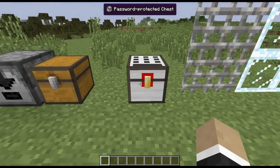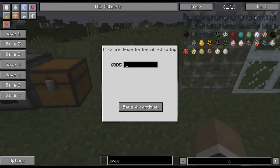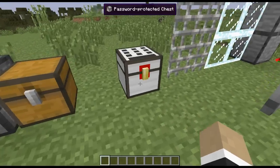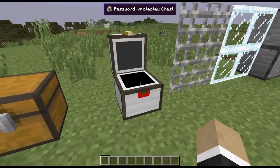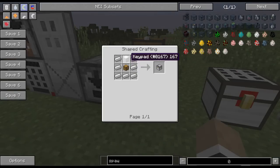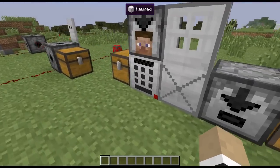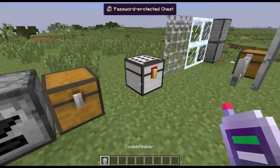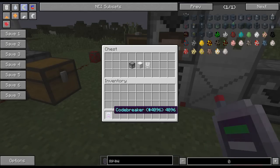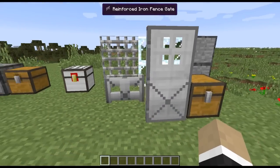Next up, we've got the password-protected chest. I haven't opened this one yet — it's as if I just placed it down. It prompts me the same as the keypad for a key code. We'll do 9876 — save and continue — then walk up, enter 9876, and it opens. The crafting recipe is a chest surrounded by a keypad and some iron blocks. The code breaker does NOT work on the password-protected chest, only on the keypad, so bear that in mind when building base defenses.